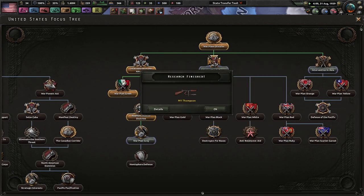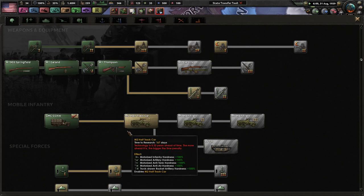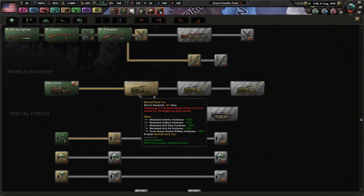Convention in Europe. M1 Thompsons are done — we figured out how to make Tommy Guns. We're a little late but that's okay. Half-tracks give a lot of things more hardness — interesting.